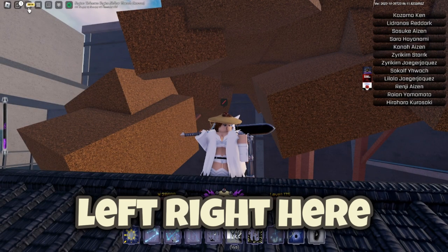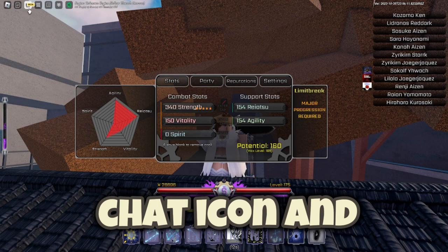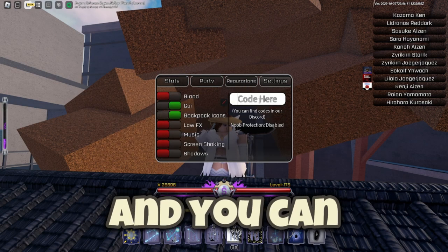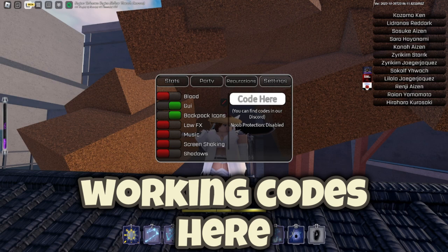To enter codes, you go to the top left here, right beside the chat icon, and press Stats. Once you're inside of Stats, you go to Settings and you can enter all the working codes there.